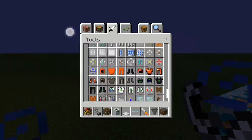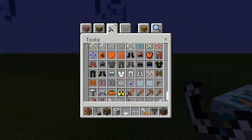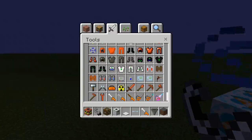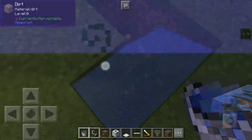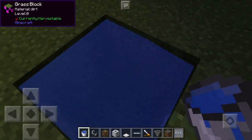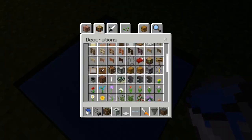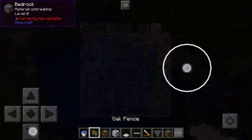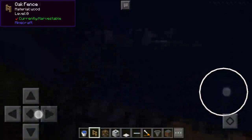Moving on — it's pretty much limitless. You can get custom armor, custom weapons. I think I saw a jetpack before. I found a scuba helmet — let's try putting it on. I'm also curious if this version is the Update Aquatic version. Let's try placing a non-full block like a fence. Nope, this one is clearly not the Update Aquatic version.